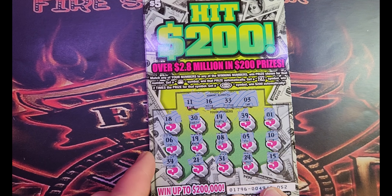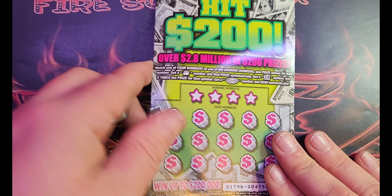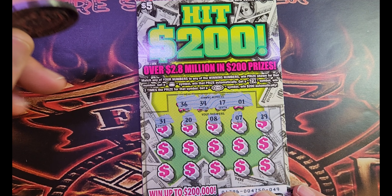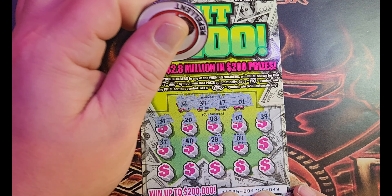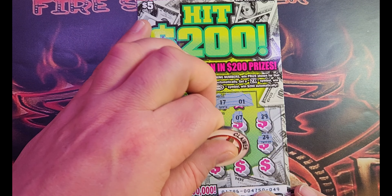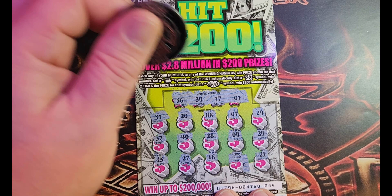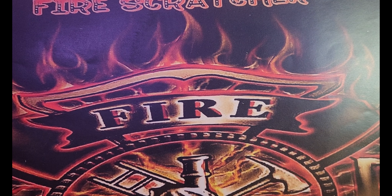Sorry about that, maybe I should look at the camera while I'm recording. Last one to do: 36, 34, 17, 1, 31, 28, 7, 29, 37, 40, 28, and 4, 24. Last row, lucky 13 — 27 — we need another win — 16 and look at that, another sack! And a 21. Something other than a free ticket? We got zeros for a 10, double up — nice, we'll take it. We played 20 on these, we got 15 back, not bad at all.